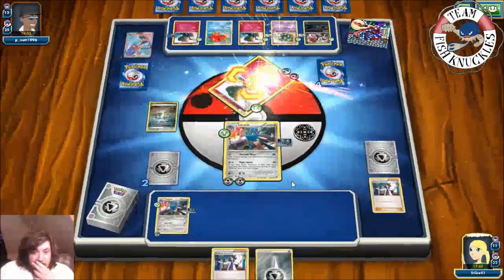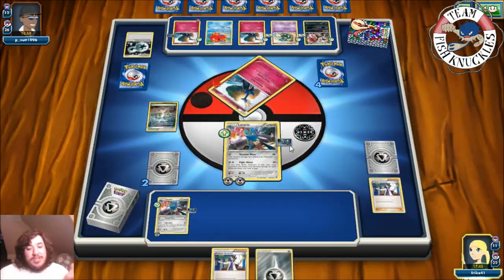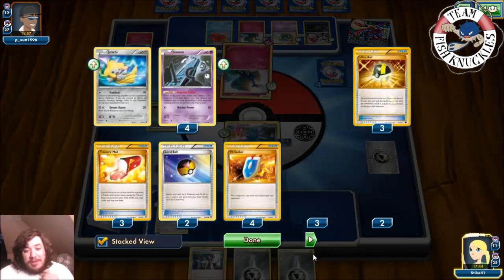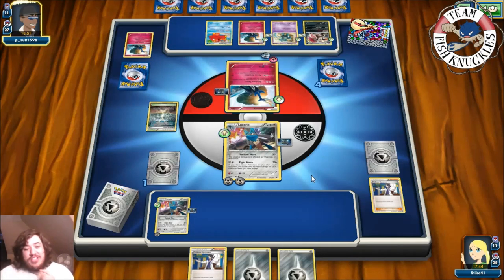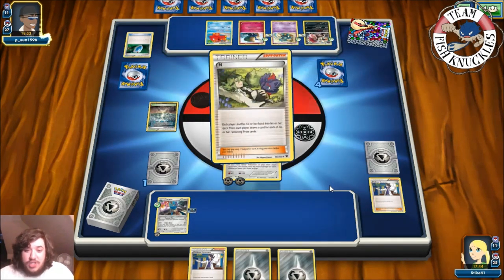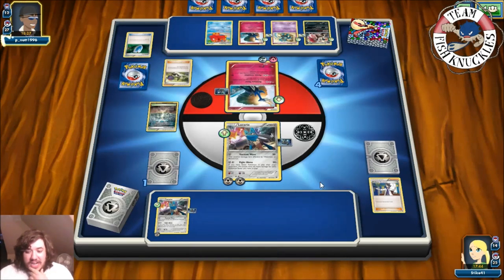We do 540 damage! Down to one prize card — I didn't notice we only had two. There's a metal energy — so many metals left. Opponent needs Megaphone this turn. DCE to active. VS Seeker, probably for N — puts us down to one card. There's a Sycamore as our top deck — a great draw. Rainbow Force for the knockout. The Exp Share transfers metal energy to our Lucario and we take the last prize card.